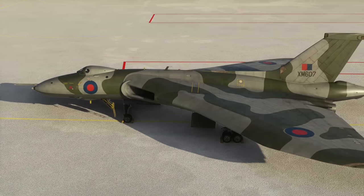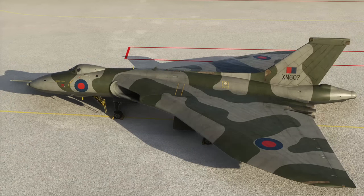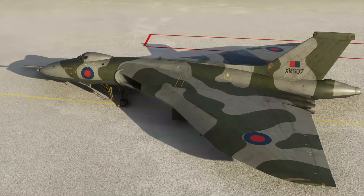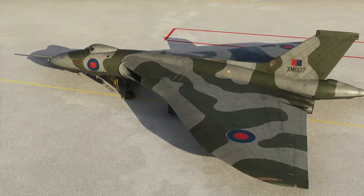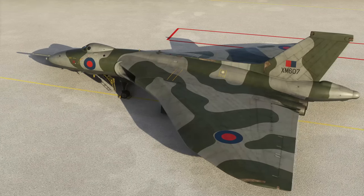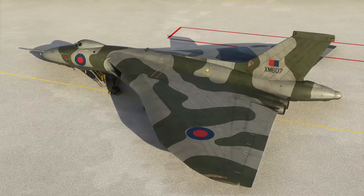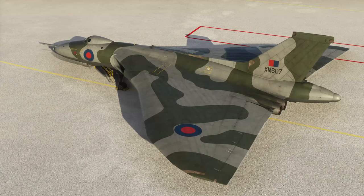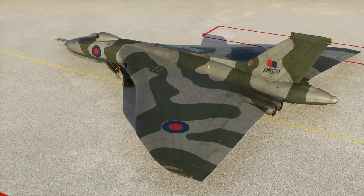Just Flight have brought it to us with an extensive study of the real Vulcan aircraft. They have put a lot of effort into recording the sounds of every switch in the flight deck, and the texturing and the systems on board are all there. They've also gone to the effort of finding out how the aircraft was like to fly by speaking to real Vulcan crews, as well as recording the correct sounds for the different aircraft engines. At the moment we have the 301 engines in this model of the B2.